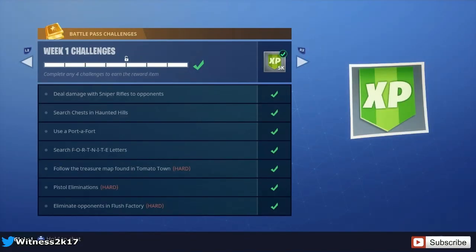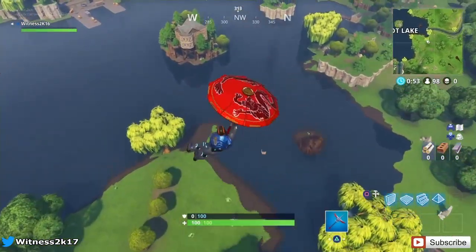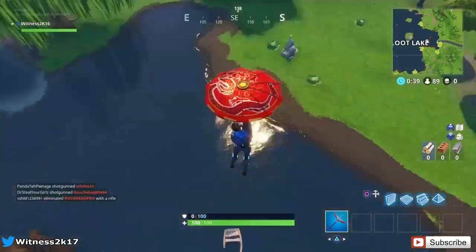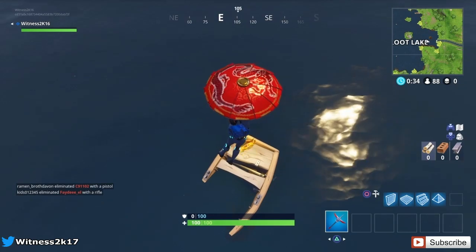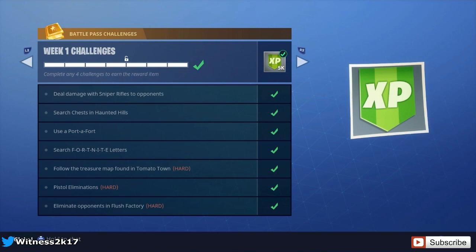The next challenge is follow the treasure map found in Tomato Town. You can go to Tomato Town and read the map yourself, but it leads you to just outside Loot Lake — there's a little sunken old timber boat there. If you go there you'll land and there'll be a star, and that's all you have to do. It's really not difficult to find.